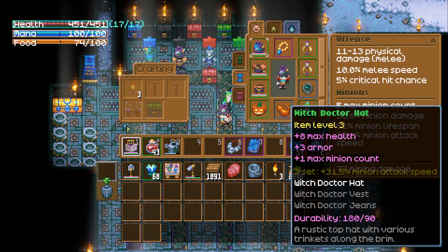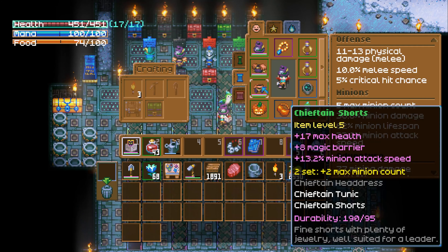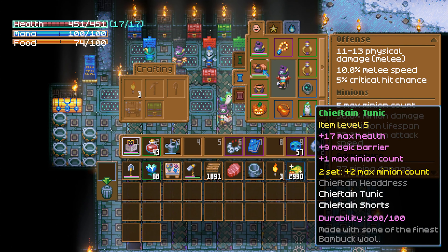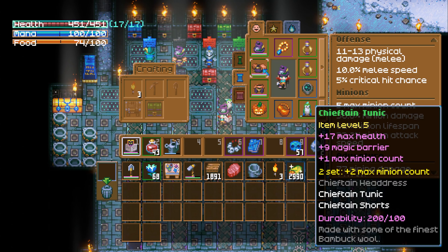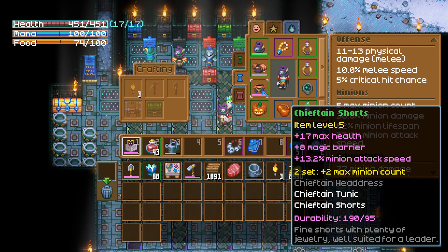This build focuses on summoning. It focuses on getting five summoned bats and then keeping them up as long as possible, as well as giving them as much strength as possible, although the damage is secondary to keeping them up longer.